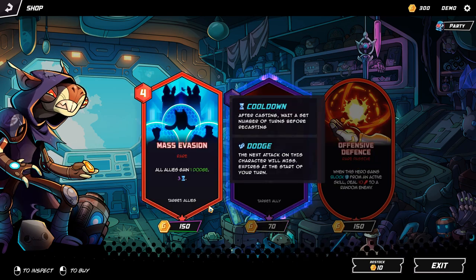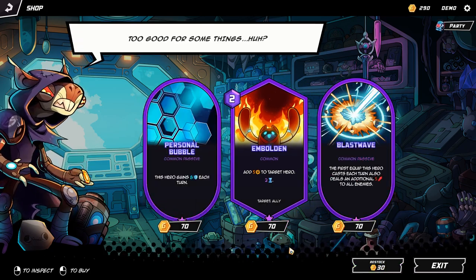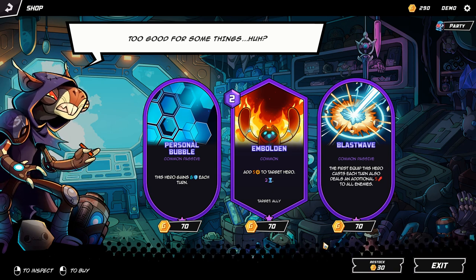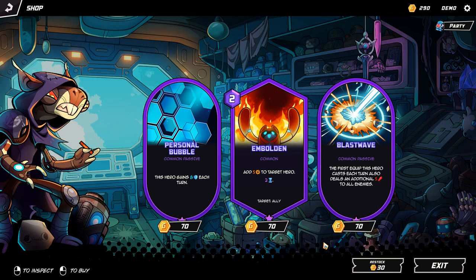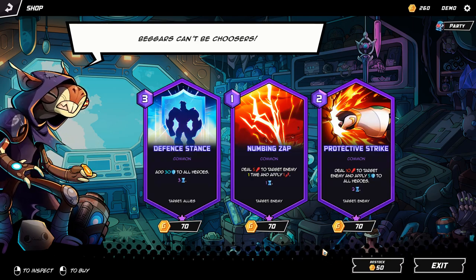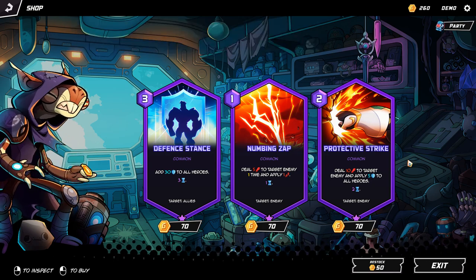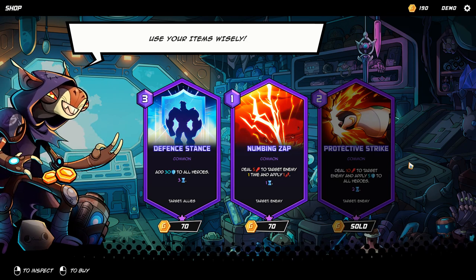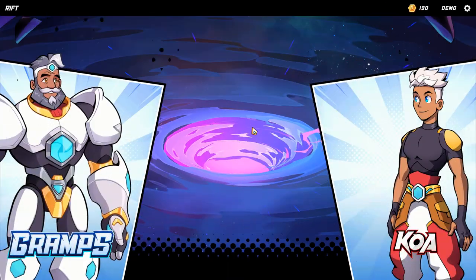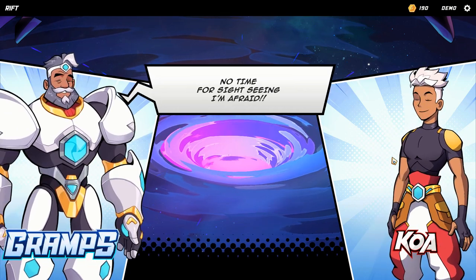I don't want Bolden or any of those defensive-only options. I want some offensive skill that has defense too — and here it is: Protective Strike. I'll take this one and give it to Gramps because he is the defense specialist around here, and it'll help us with that.